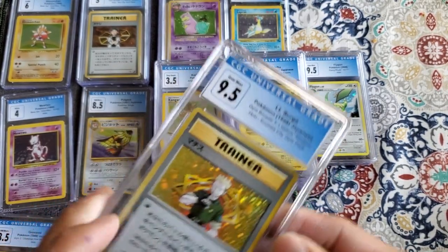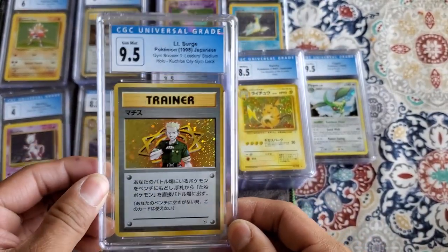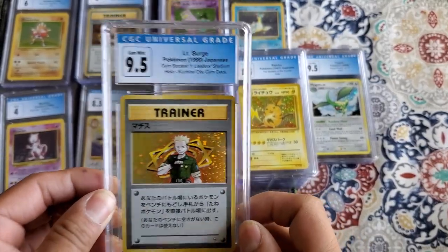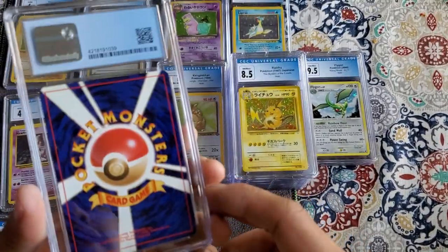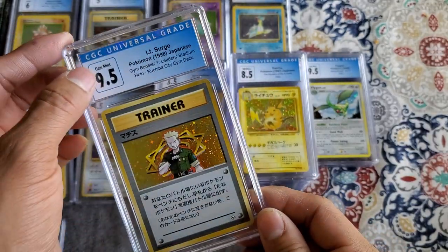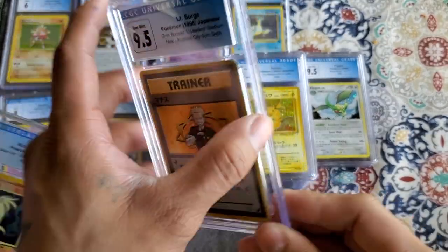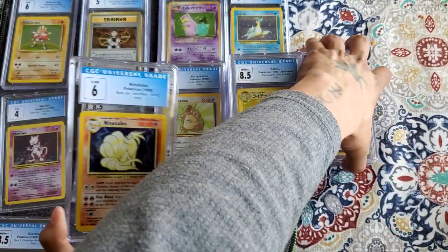Actually, this is a special card right here guys — a Lieutenant Surge. This is the highest graded Lieutenant Surge Japanese CGC card. I now have the highest graded — this is pop one, pop one guys! Incredible. Everything's going on for sale though.